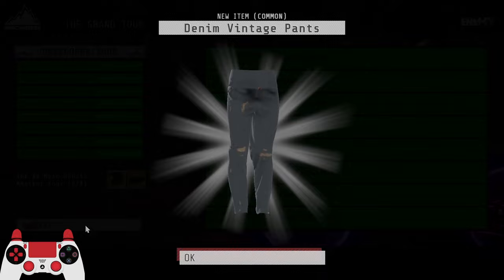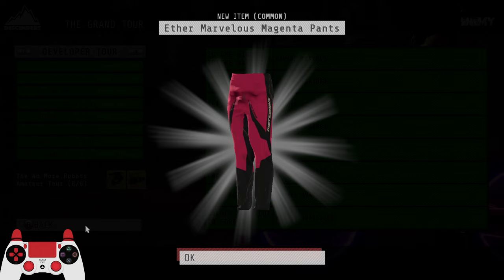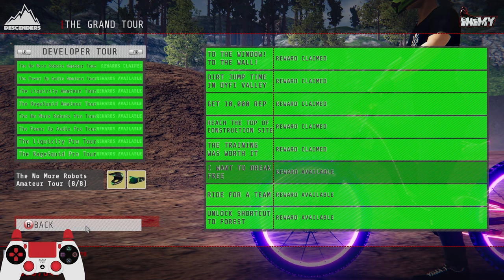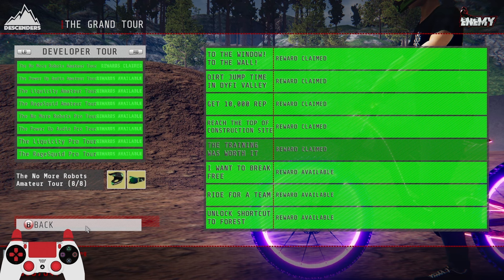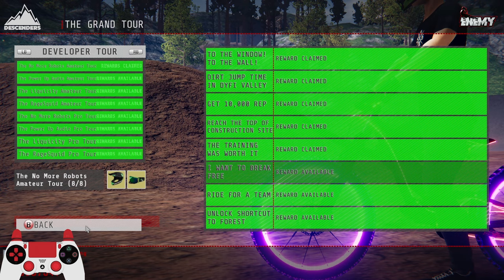That's actually not too bad, quite a good item. Just a pair of jeans. These ones are just the pink default pants. 'The Training Was Worth It' — nice, that's not bad at all. I'm pretty sure that's the one where you've got to jump over the train in Stoker — super easy, just wait until the train comes and jump over it. If it doesn't trigger, I'm sorry but I have no idea why it's not working.